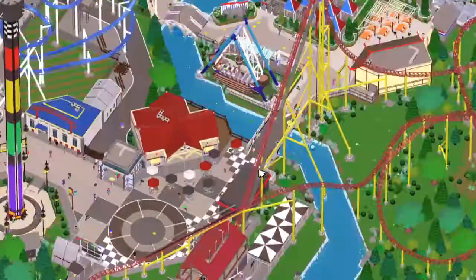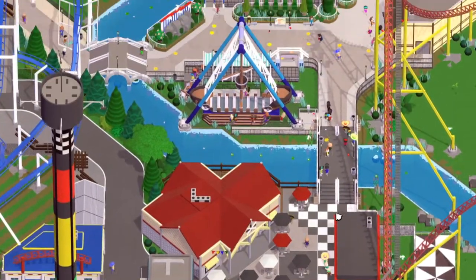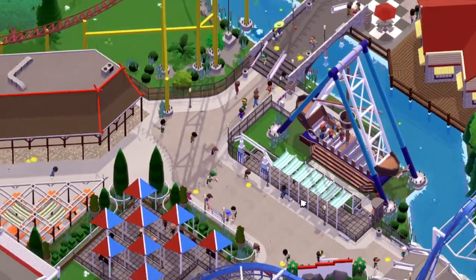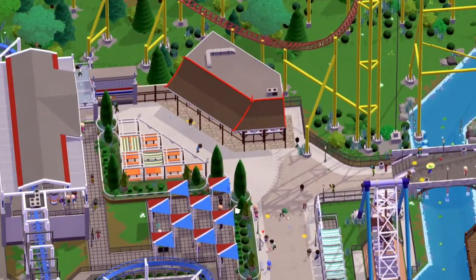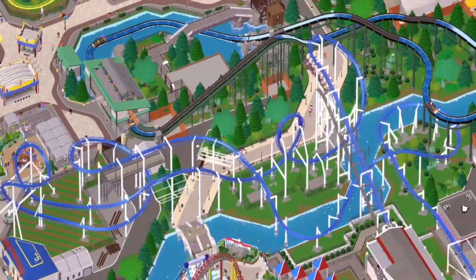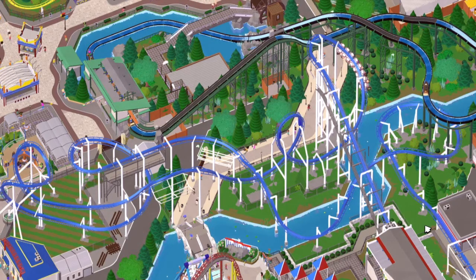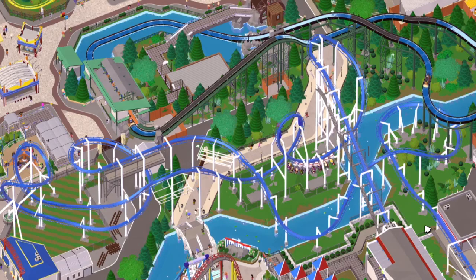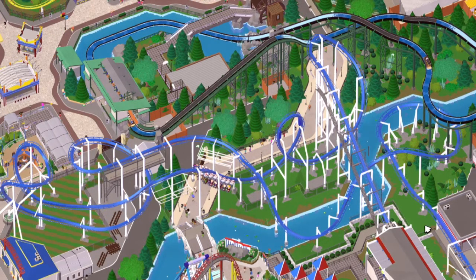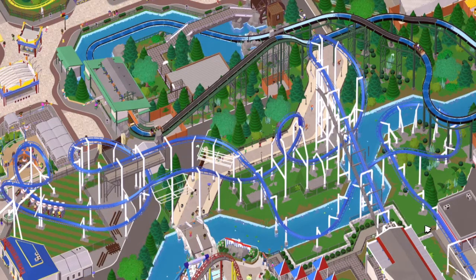I'm really happy with how the Intimidator plaza turned out. This red building was actually blue in the past - I changed it to red to make it match better. Over the bridge we have the plaza area for the Patriot inverted roller coaster and the swinging ship as well. I noticed there's quite a lot of sick on the paths in that area, so I've hired some handymen to clean up - I'm guessing it's from the coaster and the swinging ship.